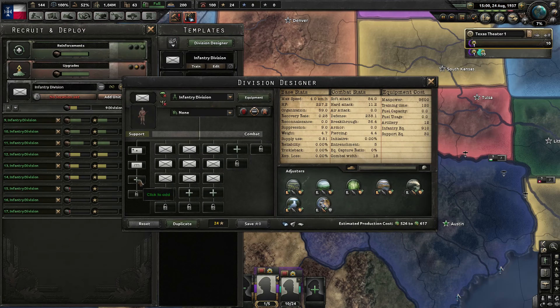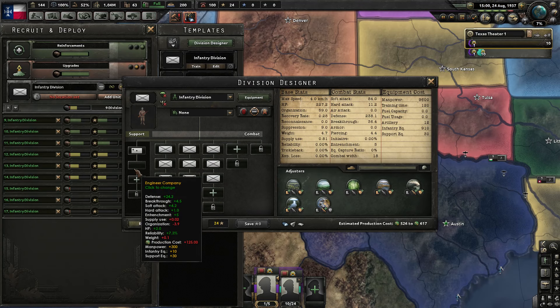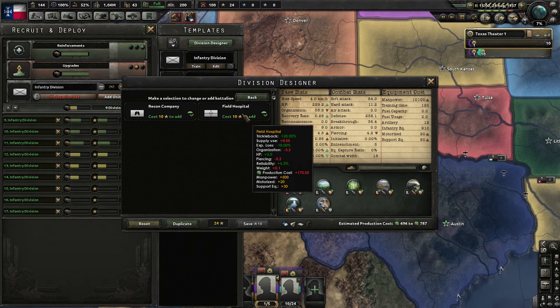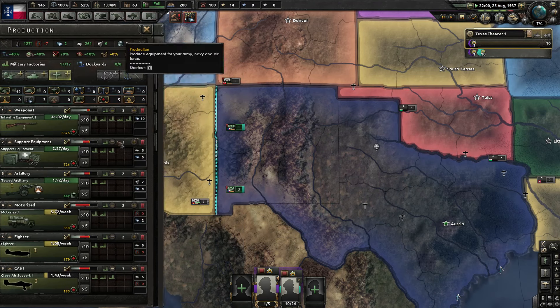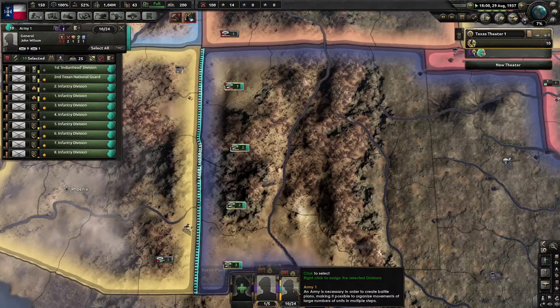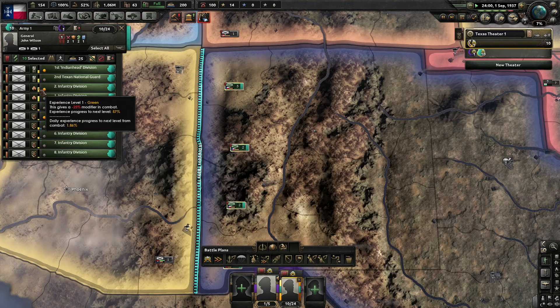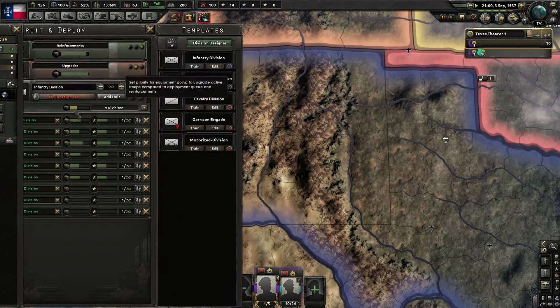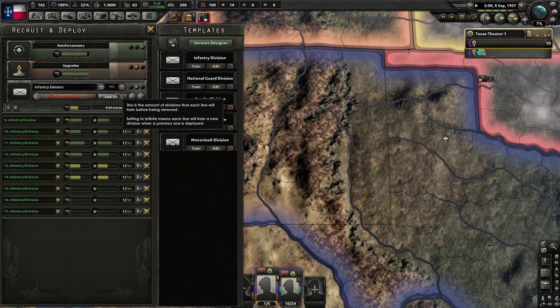Our engineer isn't really going to be that useful considering we have almost no motorized, so I'll keep it for now. Let's add field hospitals, and that should create a decent deficit. I've motorized, but that'll be all right. As soon as these guys aren't green, we're going to stop training, because I don't want to waste all of our equipment — especially considering we're trying to produce a lot of troops at the moment.